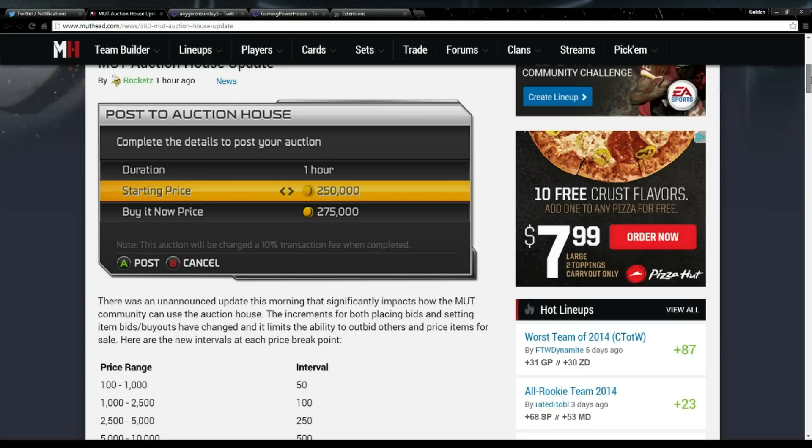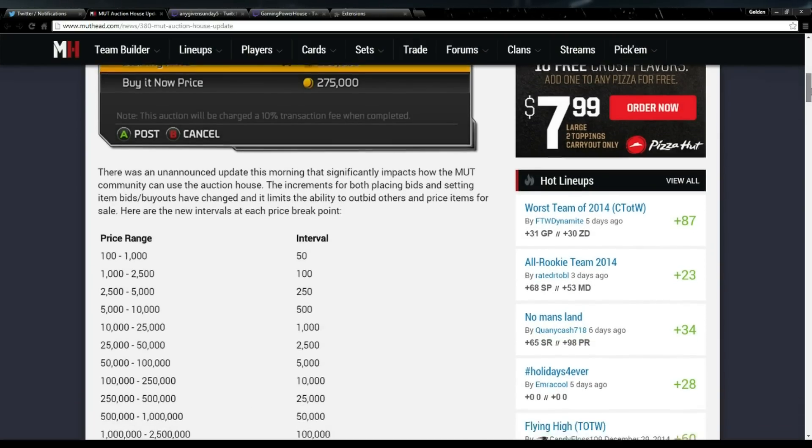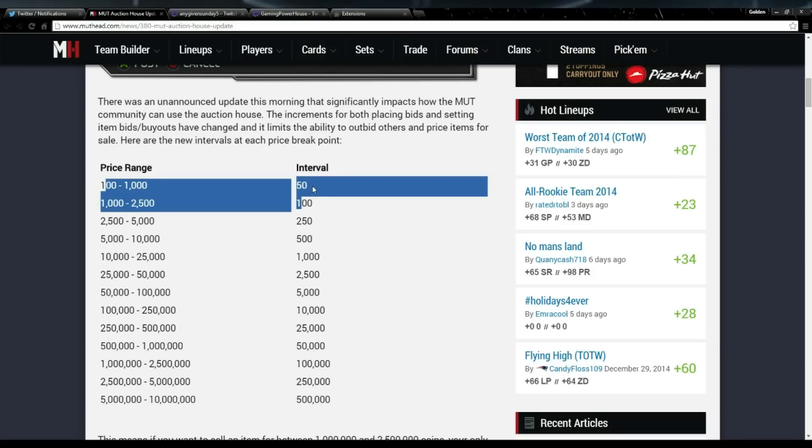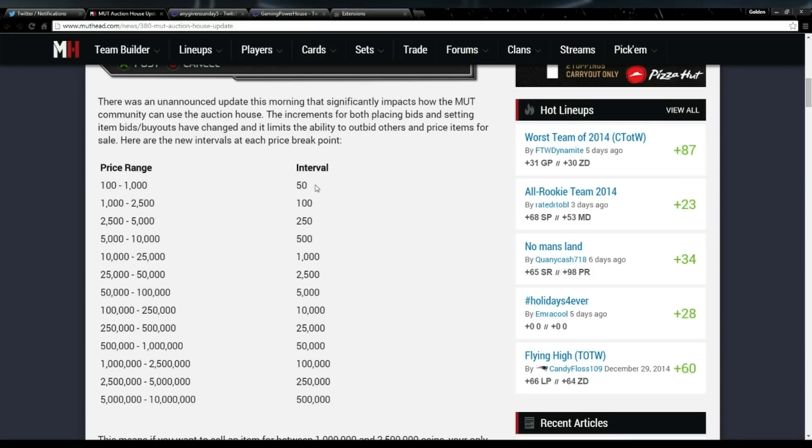Here are the new intervals at each price breakpoint. Basically, if a card's price is between 100 and 1,000, you can go up 50 coins — so 100, 150, 200, 250 all the way to 1,000. Between 1,000 and 2,500 it goes up 100 coins: 1,100, 1,200, 1,300 and so on. Once you get to 10,000, it goes up 1,000 — ten, eleven, twelve, thirteen, fourteen, fifteen, sixteen thousand.